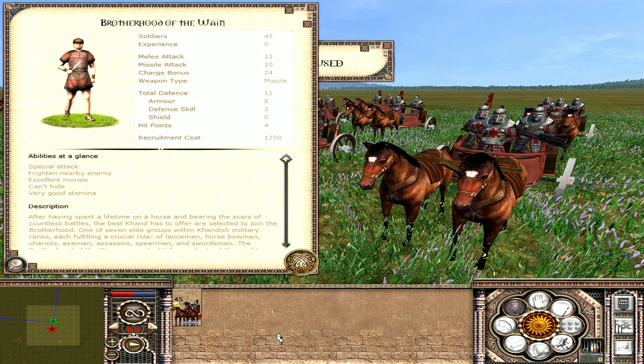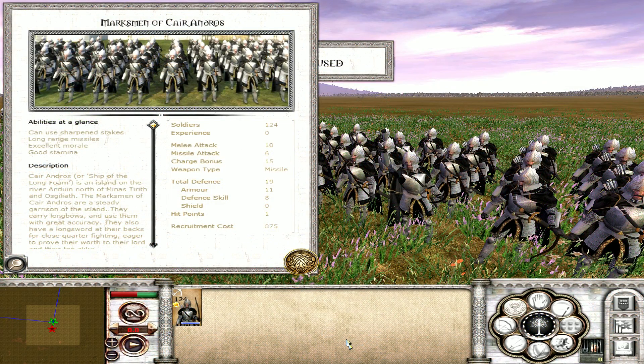Coming in at number 7, we have the Marksmen of Caer Andros from Gondor. Gondor are certainly not a faction lacking for archers — they have many options. The reason the Marksmen of Caer Andros are my favourite is partly down to the changes in 0.97 to archers. Higher-tier archers are now very much worth it — heavily armoured ones like this will very easily be able to dispatch some of the lower-tier archers. It may still be construed as a bit of a waste of ammunition on cannon fodder, but at least now they won't be overwhelmed by the sheer numbers some lower-tier archers have.